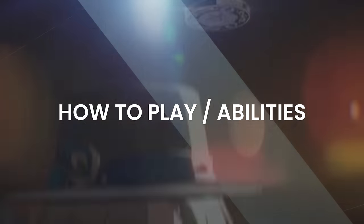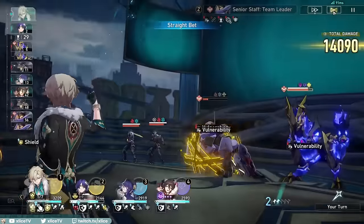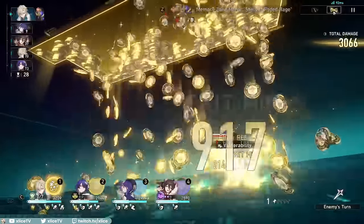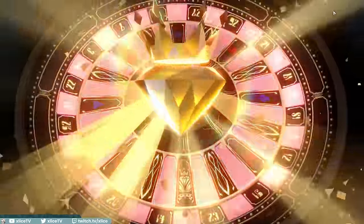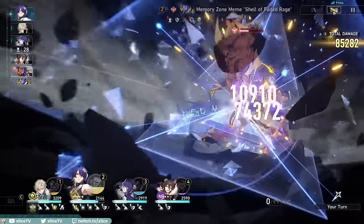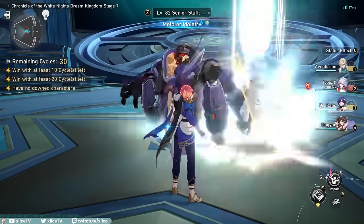Aventurine's gameplay design is super straightforward, easy to understand, and completely autopilot. He sets up an AoE shield for your entire team, gains stacks of his passive whenever allies are attacked or when your allies do follow-up attacks, and then occasionally drops gambler coins on their faces, dealing follow-up DPS himself. For those looking for a character that suits a lazy playstyle, Aventurine checks all the boxes: free damage, free shields, and pretty good skill point management on auto.